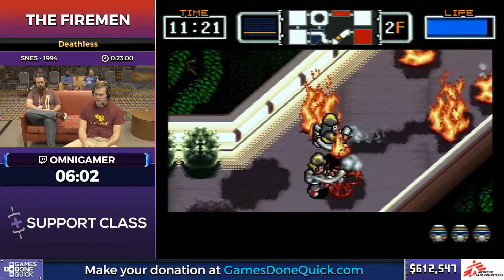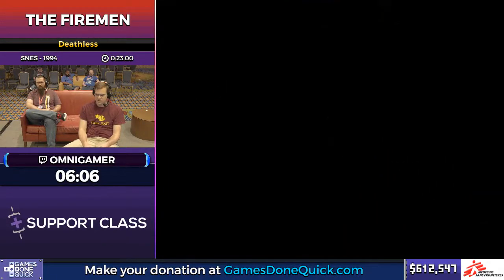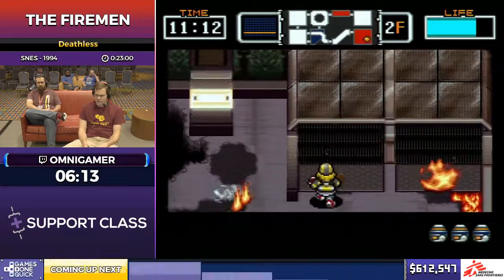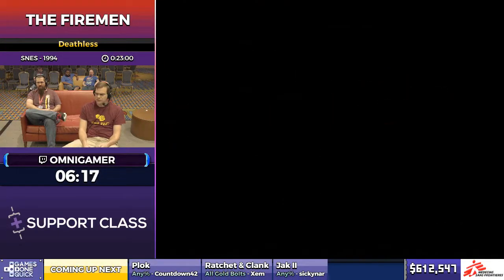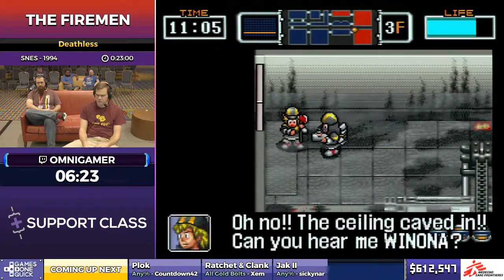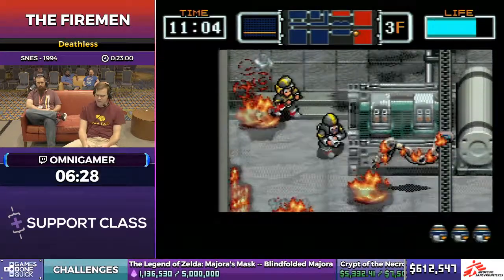Every stage kind of introduces a new mechanic. This one has the falling floors in addition to a bunch more robot friends. The special thing about Danny on top of just being a real champion and taking out fire with an axe is that he can also one-shot basically every robot, whereas I would need to shoot them for about two seconds.